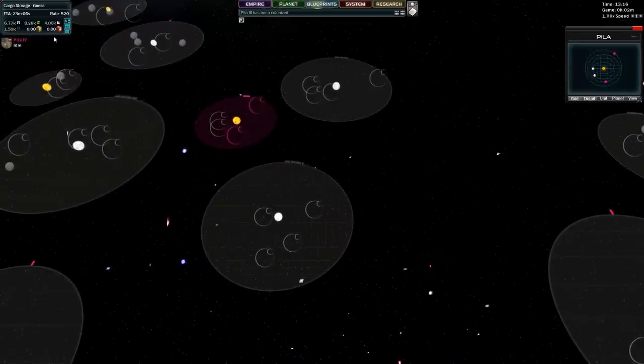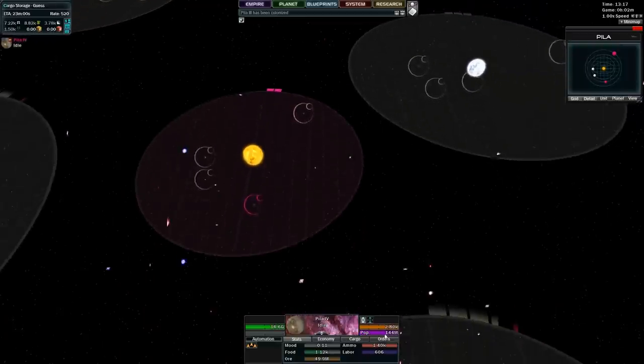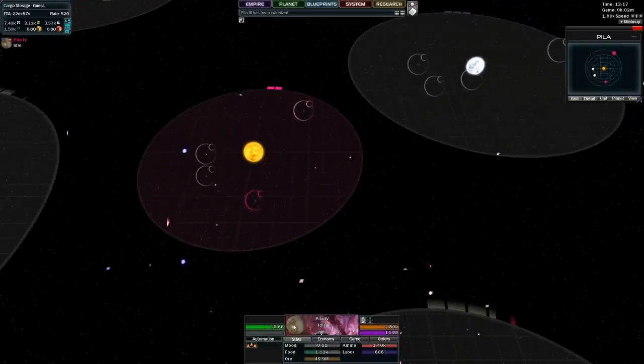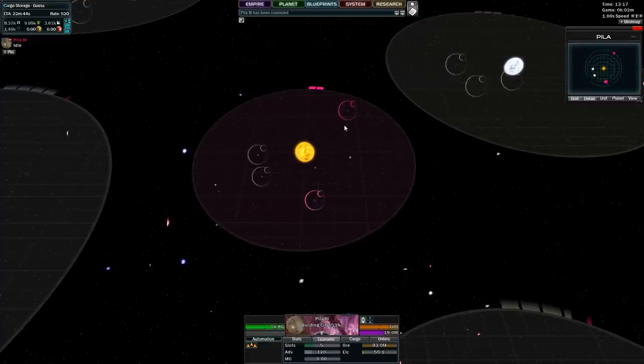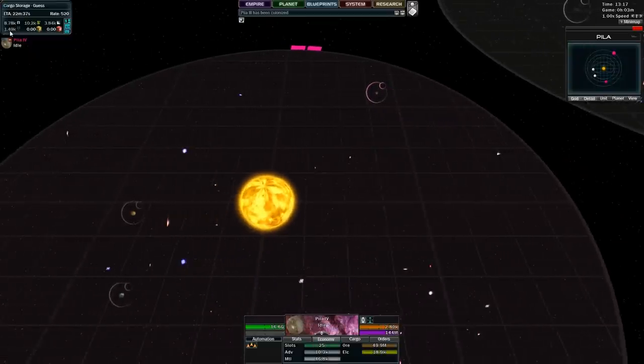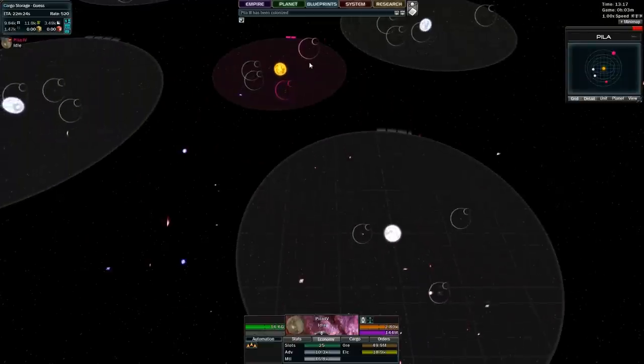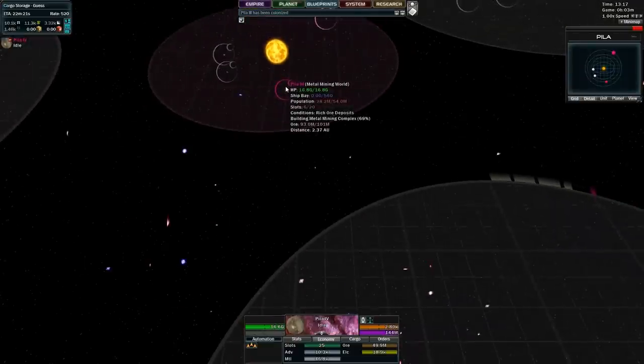Starting out, this little popup tells me the resources that the planet has on hand right now. No cargo bay. How the economy works in this game is that planets produce all three resources - technically there's four. General goods and luxuries, and food. Food is to maintain your population; luxuries boost the happiness of your planets. The happier your planets are, the faster they work.